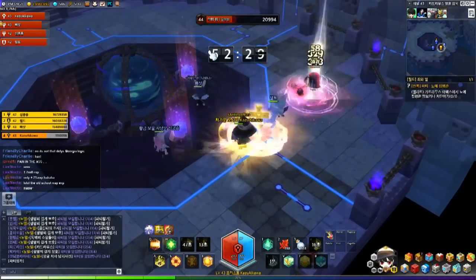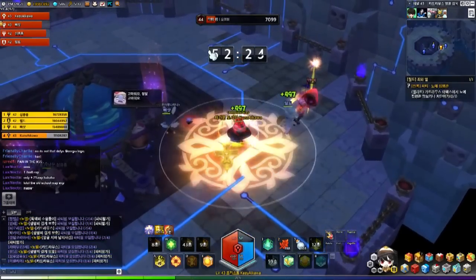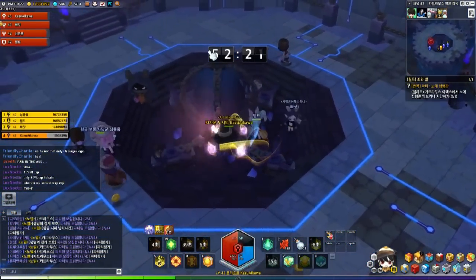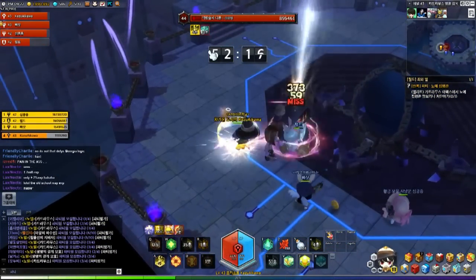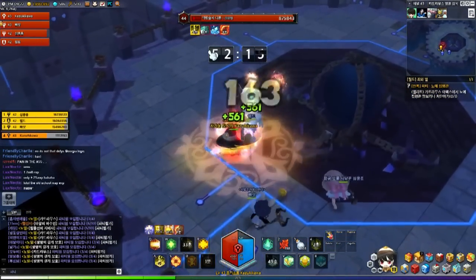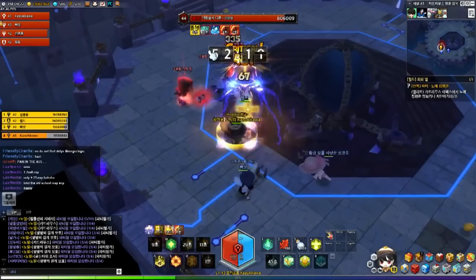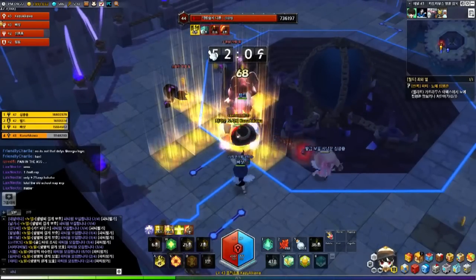If you want to save on consumables and potions, you are strongly advised to bring in a priest. Which is why I always level my priest first whenever a new level cap is released. Stock up on consumables. Priests in general are very good for exploration — definitely one of the best, if not the best, class for exploration.